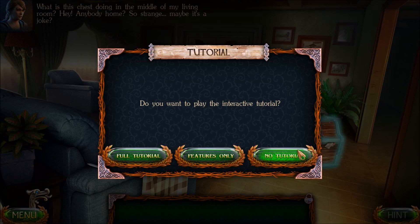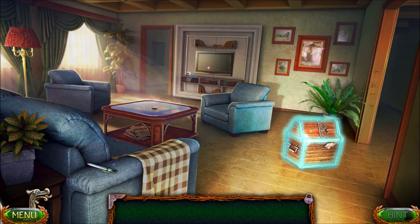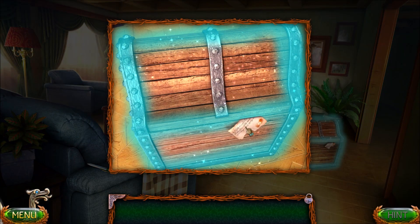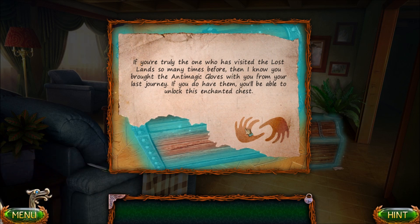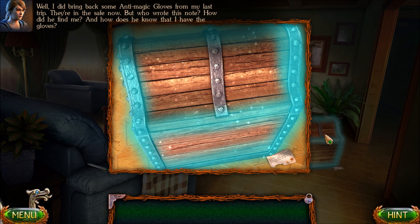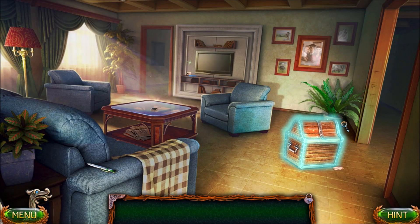I just want to get started with the game. What is this chest doing in the middle of my living room? Hey, anybody home? So strange. Maybe it's a joke? It's a magical glowing chest, Susan. Let's check it out. If you're truly the one who has visited the Lost Lands so many times before, then I know you kept the anti-magic gloves from the previous game. If you do have them, you can unlock this enchanted chest. I did bring back some anti-magic gloves from my last trip — but who wrote this note? How did he find me, and how does he know I have the gloves? Maybe he's a person who played the last video game.